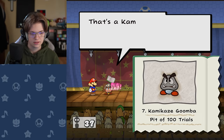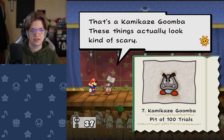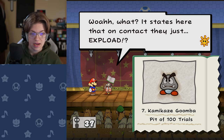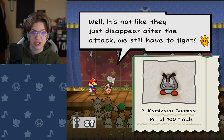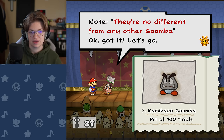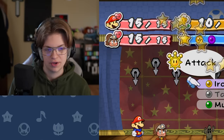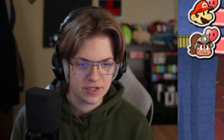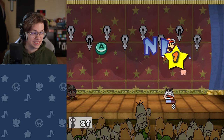Kamikaze Goomba: max HP is 14, attack is 11, defense is 0. It says on contacts they just explode — it's not like they just disappear after the attack, we still have to fight. Note: they're no different from any other Goomba. What do you mean they're no different from any other Goomba? It just said he blows up. Is this ridiculous, ridiculous?